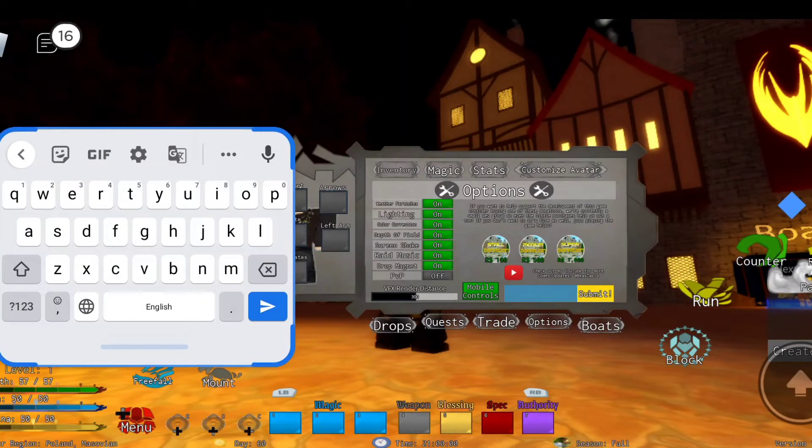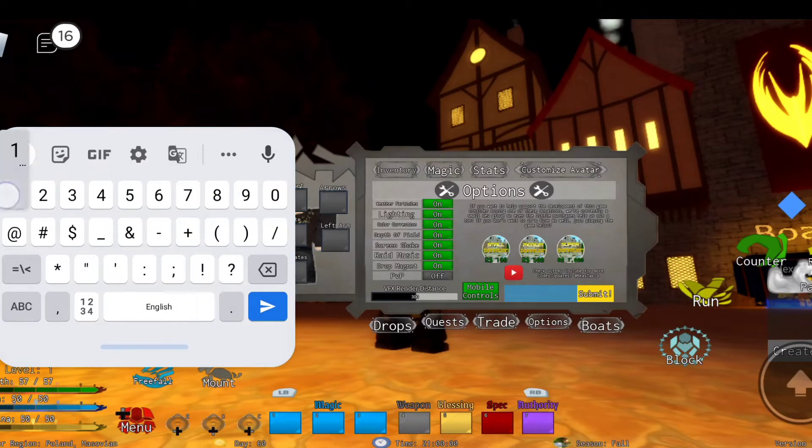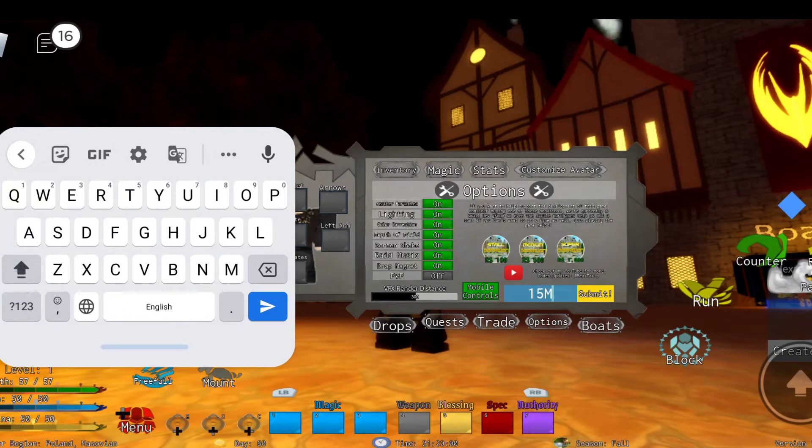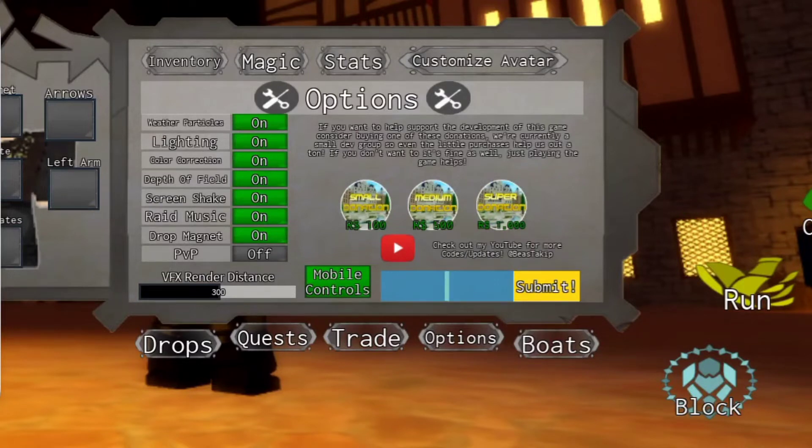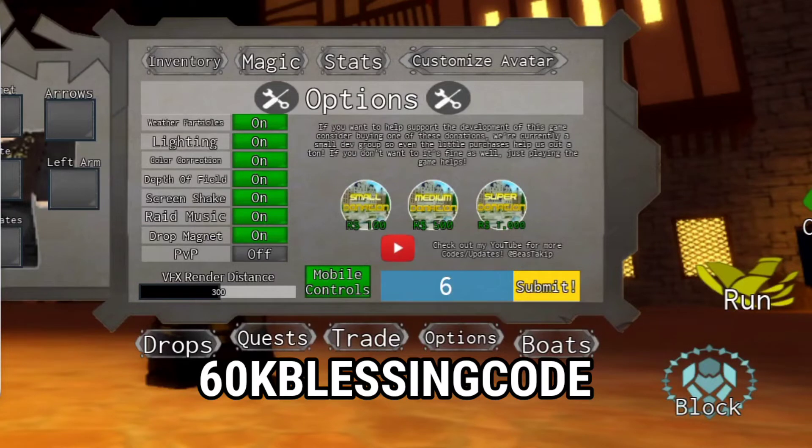Now let's redeem the codes. The first code is '15mvisithat' — 15 million visit, V-I-S-I-T, hat, H-A-T. You can submit it. I have already redeemed this code, that's why it is saying not working.